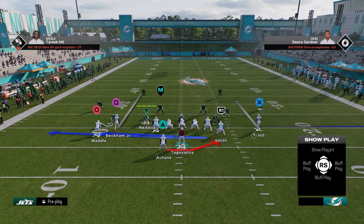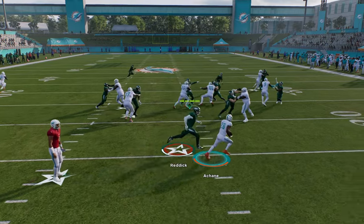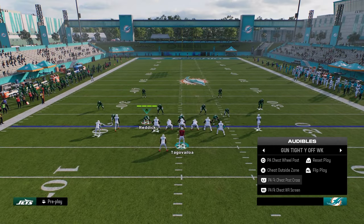This tight Y off week is actually kind of cool. You have a fake motion with a halfback stretch from shotgun here. You just have some crazy stuff in this playbook and it's in good formations too.